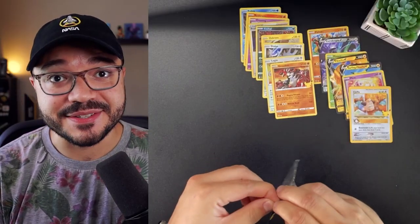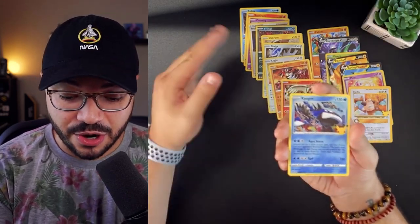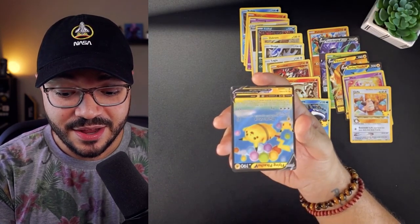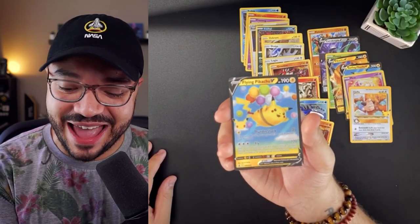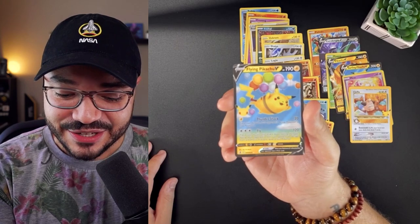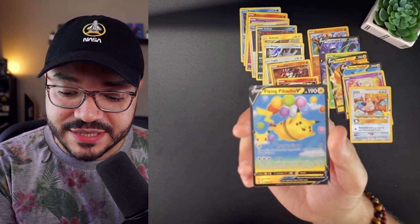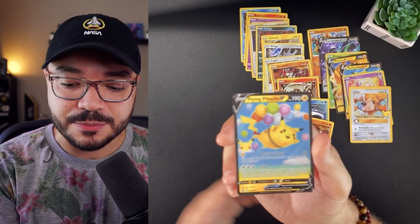Moving on to our last pack of the tin — last chance saloon. Let's hope for that gold Mew. We're starting off with a Reshiram, Kyogre — don't have that yet in this collection. Another Groudon. And it was upside down — it's a Flying Pikachu! We got Surfing Pikachu and Flying Pikachu. For one Electric energy: Thunder Shock — flip a coin, if heads your opponent's active Pokemon is now paralyzed.